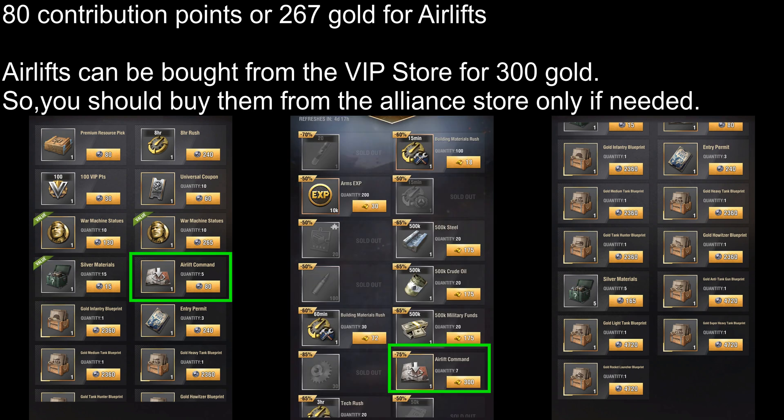The next one is Air Lifts. These cost 80 Contribution Points, that is 267 Gold. You can get these items from the VIP Store for 300 Gold each. However, you can also get a ton of these from Jurisdiction Events so I usually don't buy them from here even though I'm getting them at a lower price. But in case you're someone who Air Lifts a lot and tends to run out of Air Lifts frequently, then it's definitely worth buying them from here instead of the VIP Store.